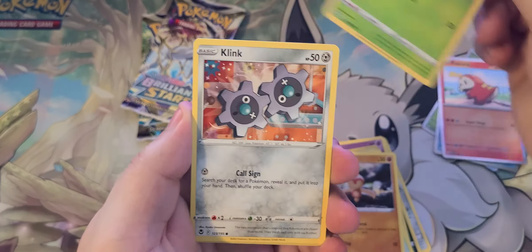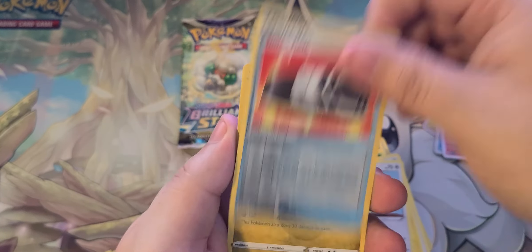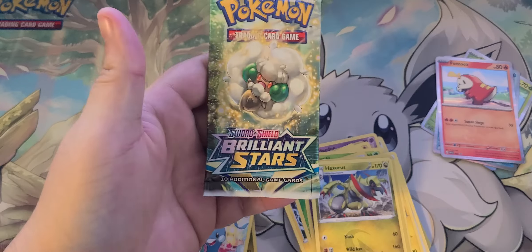We got two packs of Brilliant Stars here. Let's see if we can get the Charizard — that'd be cool. I think Charizard is in the set, I always forget. We got Weavile, Grimer, Shinx, Bidoof, Electabuzz, Hawlucha, Choice Belt Reverse, and Haxorus Non-Holo.